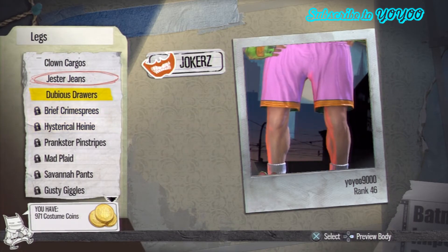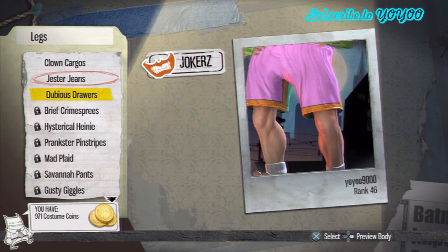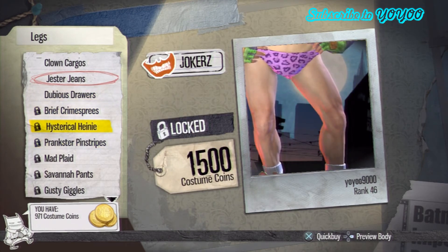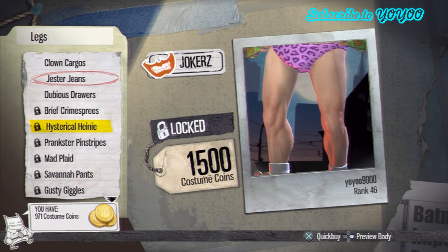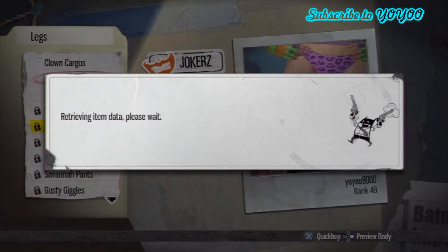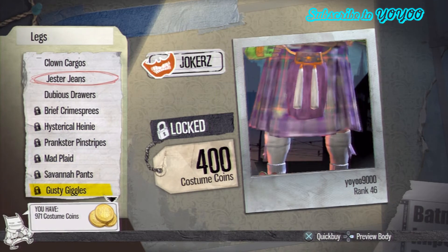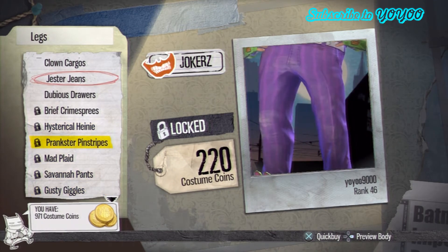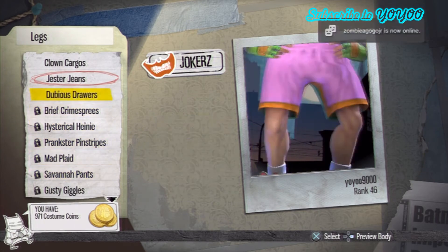Legs. Let's check them out. Dubious drawers — okay, whatever. That's crazy. I should put this one on and have nothing on, just that, my slippers, maybe some gloves. That's 1500 costume coins, $4 US dollars. It's the only one I would get — this one or the Jester jeans, but I already have the Jester jeans, so nice.